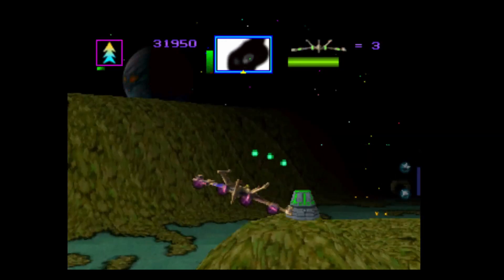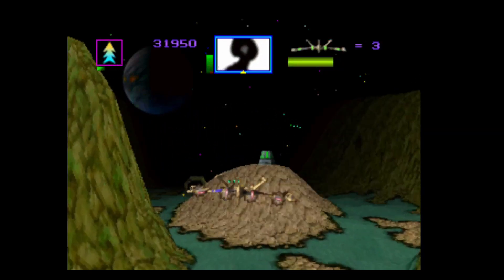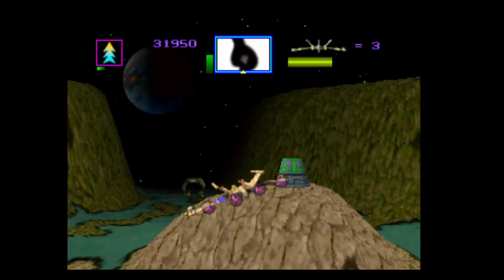The horizon doesn't bank — I think it just always stays straight. When you bank left and right, the horizon still stays straight. That's interesting. I don't think you can change the view on the game. That's just a good pause screen.